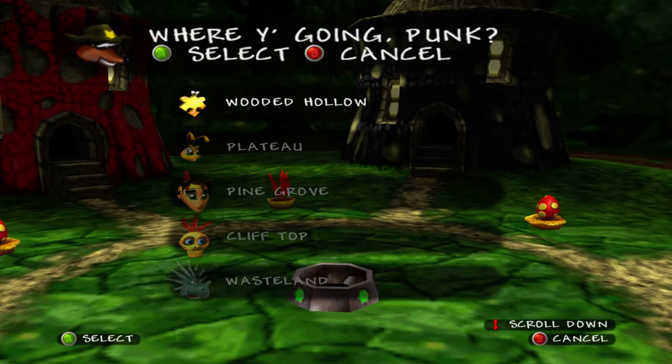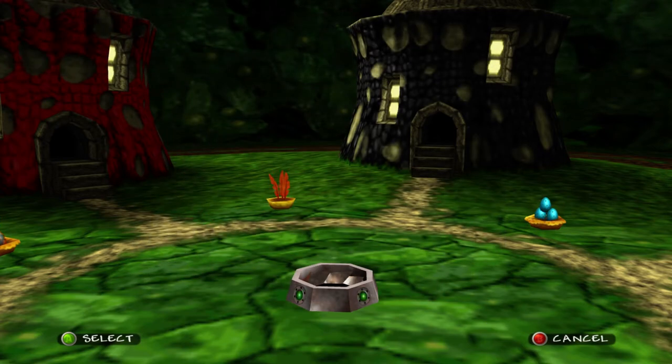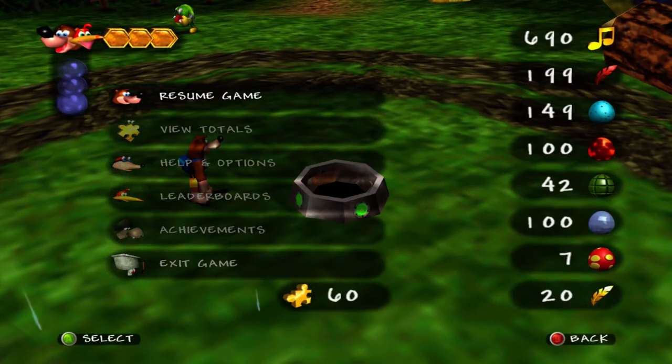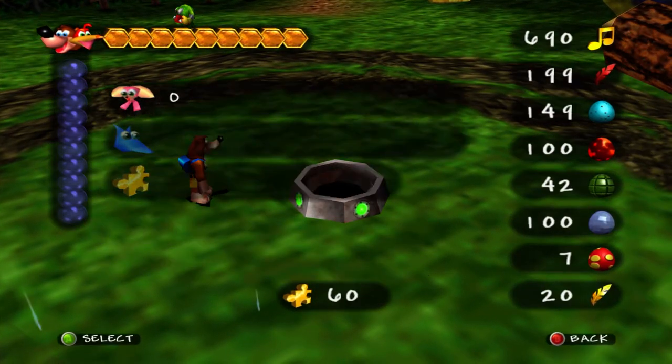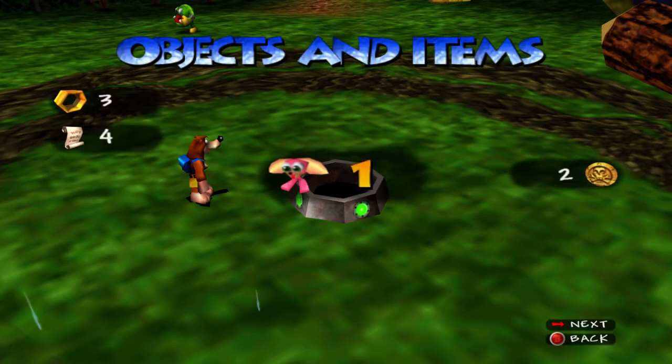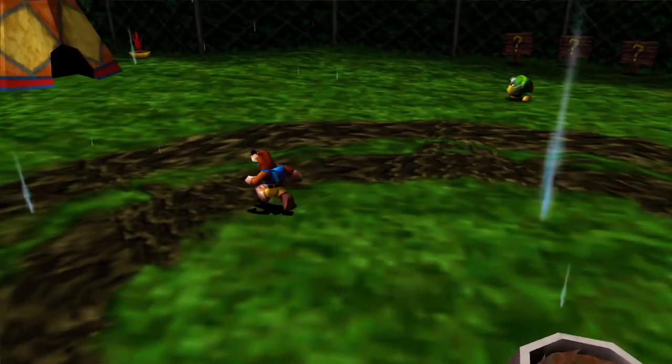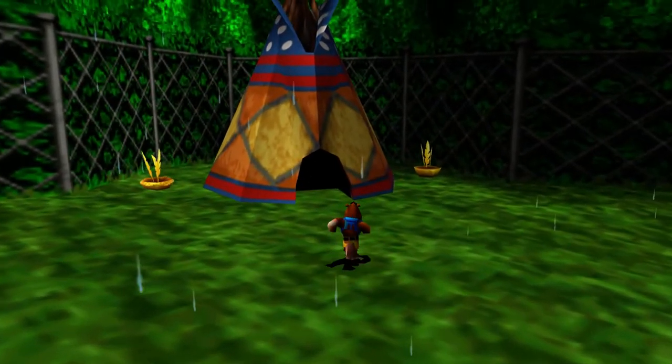But before we do that, we want to make our way over to Pine Grove. Right before we went to Grunty Industries, we decided to do a little bit of cleanup here in Banjo-Tooie. And by doing so, we found something very interesting. If we take a look at our object and item screen, we have ourselves one Mega Globo. There's only one of these in the entire game, and there's only one person who can utilize this thing. Conveniently, that person is here in the Isle of Hags, so let's go ahead and pay Hubba a visit.